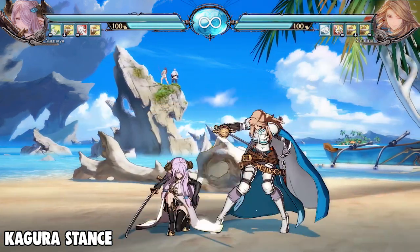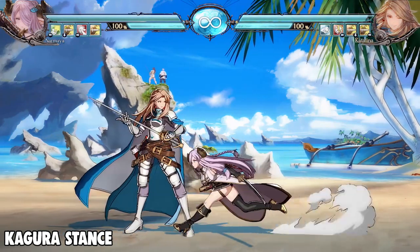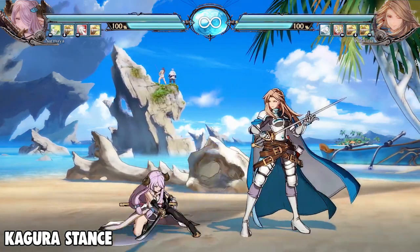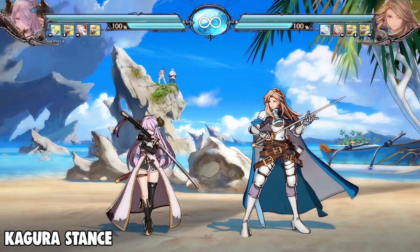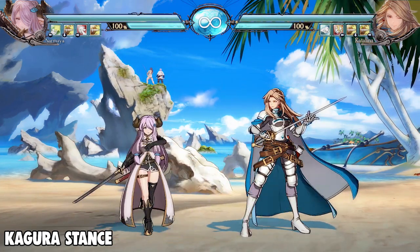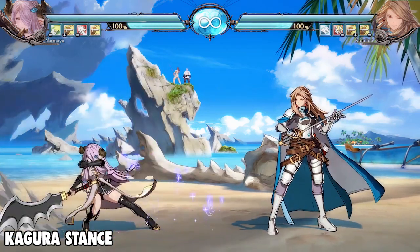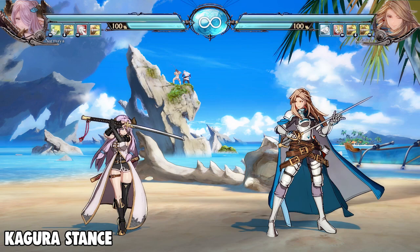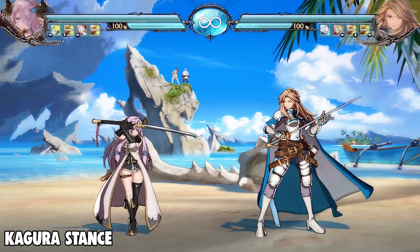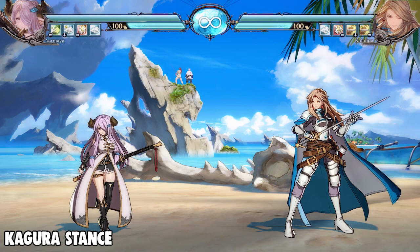Her Kagura stance 2M is one of her few moves that's plus one on block, so you can utilize this for frame traps and to start pressure to keep them from mashing. However, it is a little underwhelming in terms of range, so be careful because you can get out-ranged and whiff punished if your 2M whiffs. Her 2H is incredibly good — one of the best anti-airs in my opinion. It has a ton of active frames, the hitbox is ginormous, and the conversions are pretty easy with corner carry and damage.